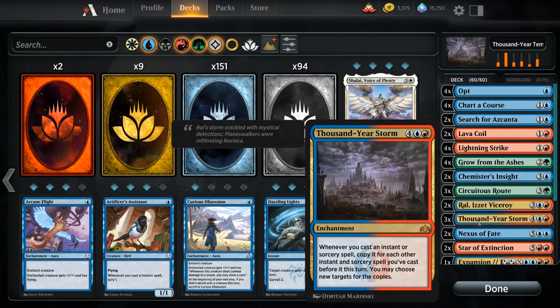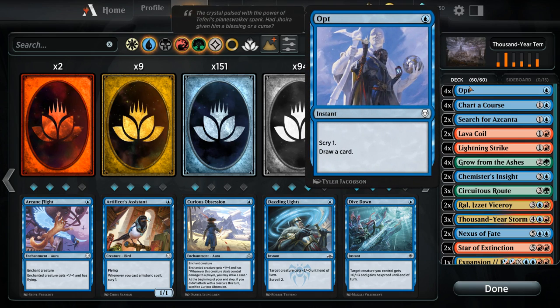Let's go over the entire decklist, starting with our 1-drops, where we've got four copies of Opt — one mana for an instant that lets us scry one and draw a card. Very useful in the early game to sculpt our hand as we're looking for those early ramp spells to get us ahead on mana, and in the late game it combines nicely with Thousand Year Storm, being a one-mana instant that's cheap to start copying all future spells. Just a great enabler once we have Thousand Year Storm in play.